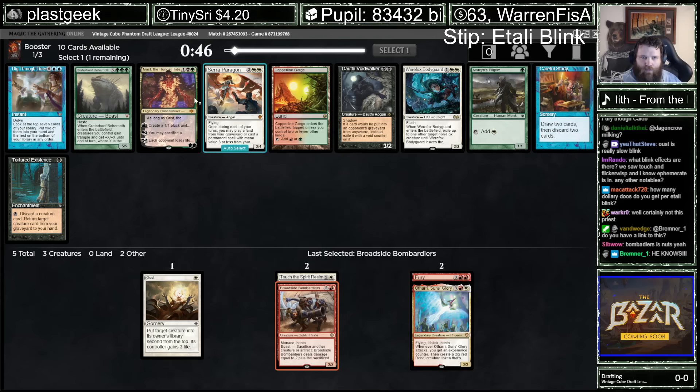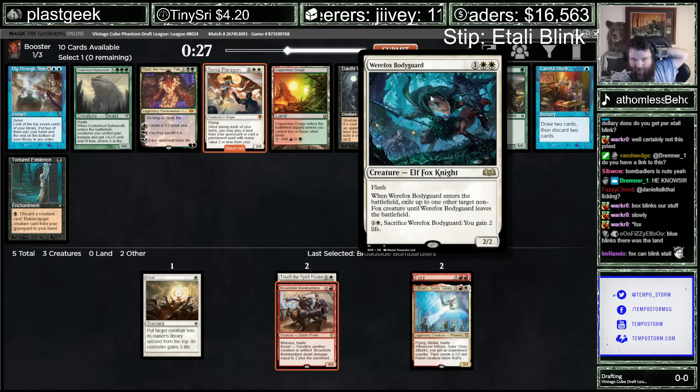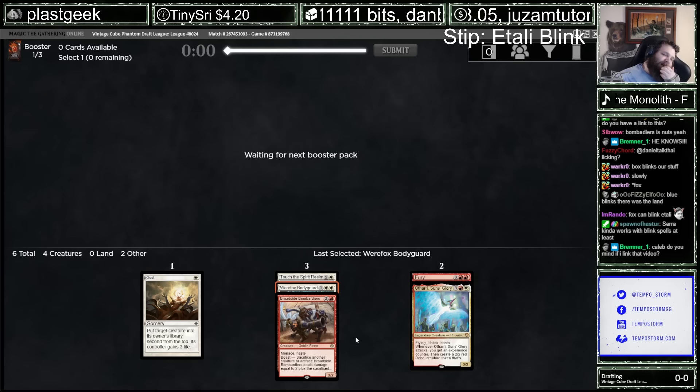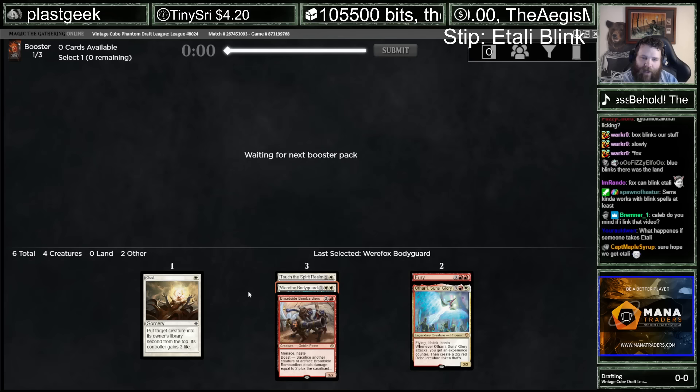No blinkables. This one's not even good to blink. It blinks our stuff. Exile Itali and then Sactic get it back. Okay, I buy that. Perhaps the best review-slash-unboxing video ever recorded.